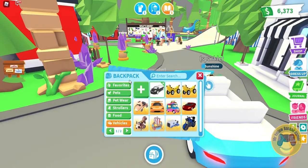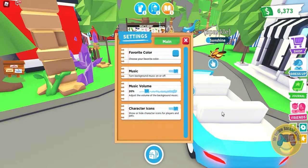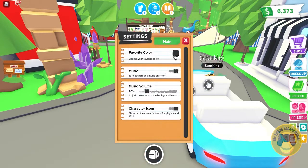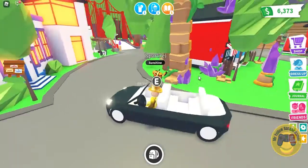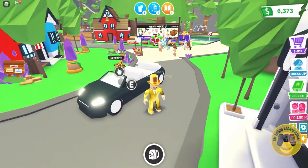I don't actually remember — I think you go to Settings, favorite color, black. Let's go for it, then get our limo, unspawn it, spawn it. Now that is awesome — check this out!